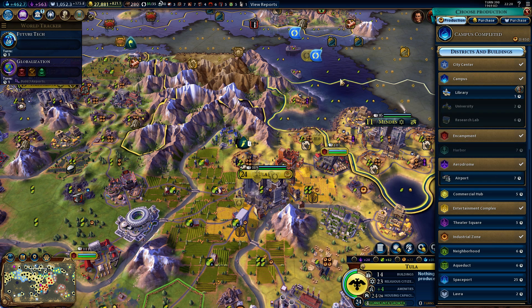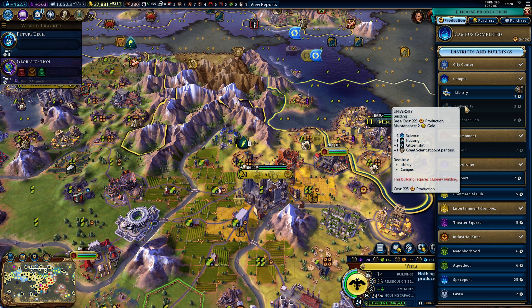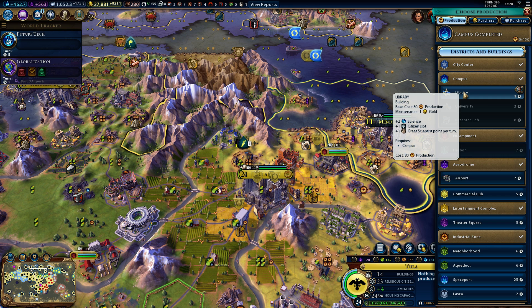When you have the campus, you have three buildings you can build. It doesn't cost really that much — you can see that it's one of the lowest. 80 production for the library. University costs 225, that's a little bit higher. And the Research Lab is crazy — 525 — but because of the times, in the beginning you can build the library quite fast.